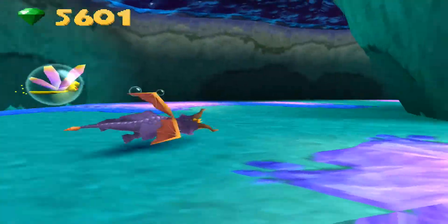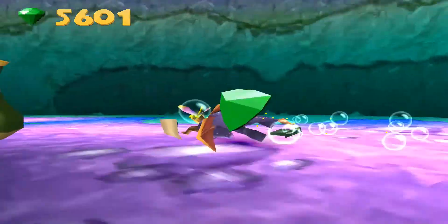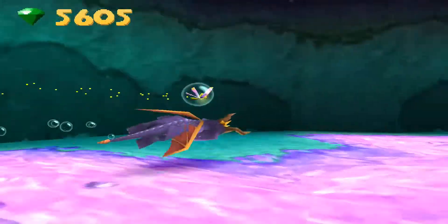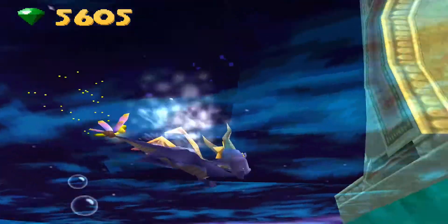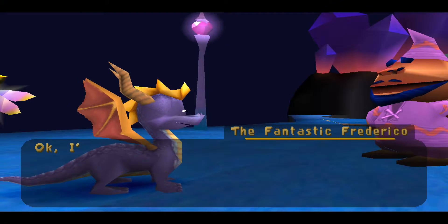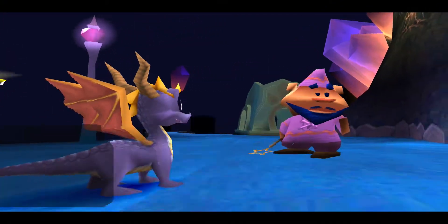The gimmick is actually that they stole the magic from the Sorceress, and that's why they have to hide it. Let's get that whirlwind activated, let's get rising up, and let's get out of here.